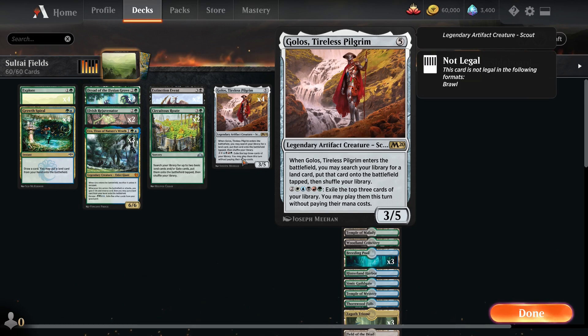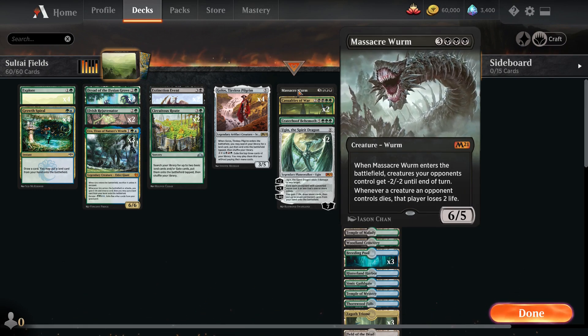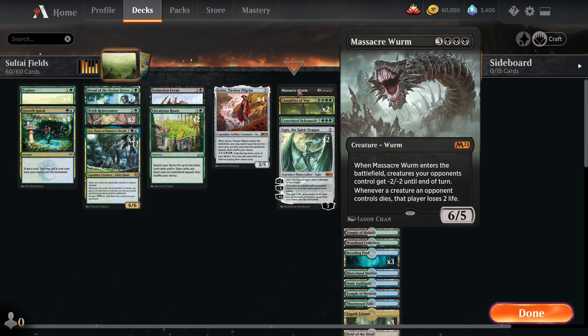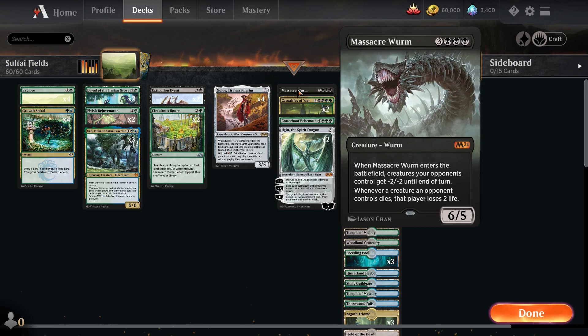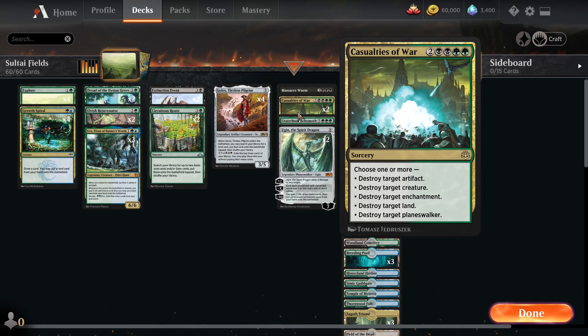Golos, Tireless Pilgrim can find us any land we want, and we typically always try to find a Field of the Dead. We can also pay two and then one of each mana color to exile the top three cards of our library and play them, determining their mana cost. For our end game, we're running one Massacre Worm - it's our out against another Field of the Dead deck. We both get tokens tokens tokens, then play Massacre Worm and it kills all their tokens, dealing a bunch of damage. We've also got one Crater Hoof Behemoth as another win condition - if we get like 20 tokens on the field, we play it and all creatures gain trample and a huge power boost until end of turn.